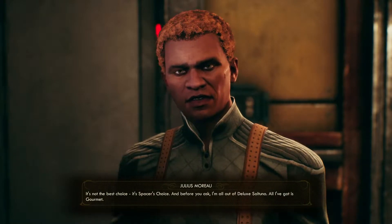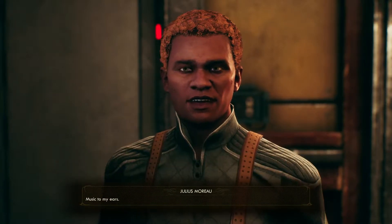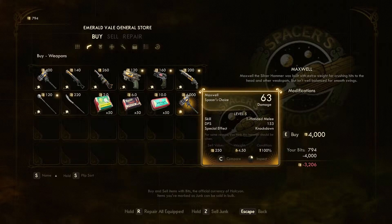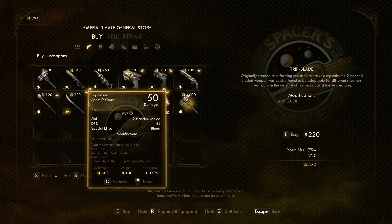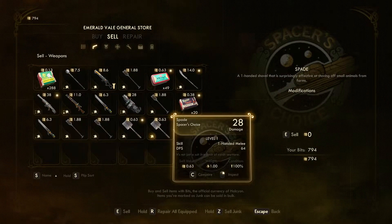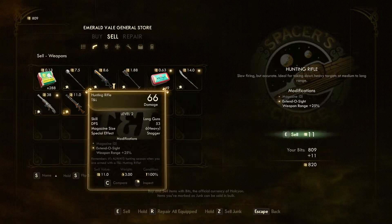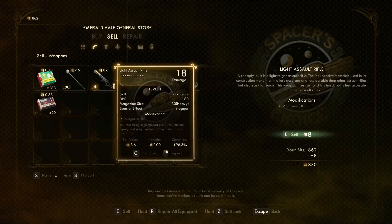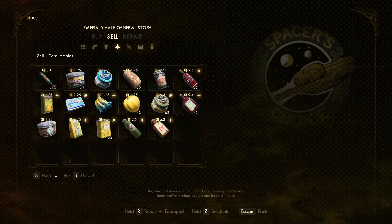At the general store: 'It's not the best choice, it's Spacer's Choice — and before you ask, I'm all out of deluxe salt tuna, all I've got is gourmet.' 'Oh, I really wanted the deluxe salt tuna.' Let's trade. We're going to sell a lot of things — keep that one since it's unique, sell these. Oh wait, that was the one I was gonna keep! Oh well. Keep the grenade launcher.